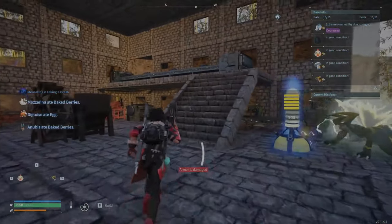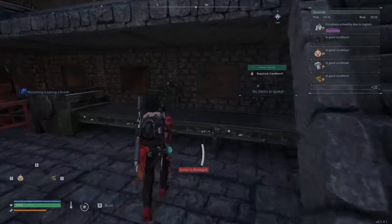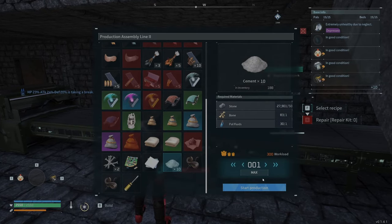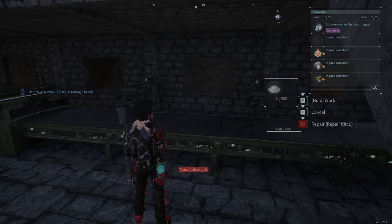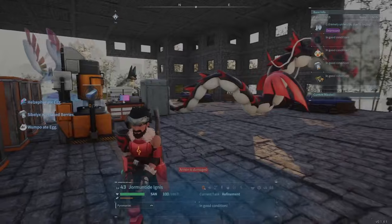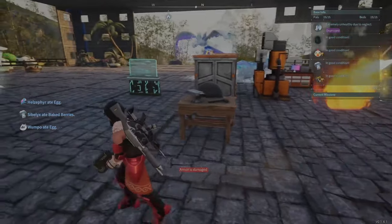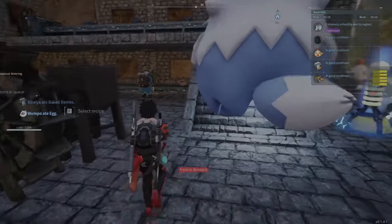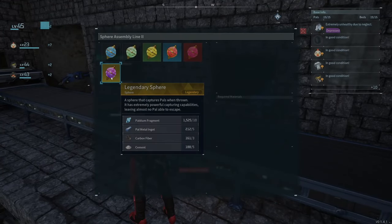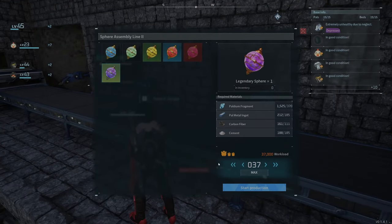Our last step is going to be crafting cementing paste from all the materials we've gathered. You're going to come over and craft your cementing paste. Then you're going to come over to the Electric Furnace and make pal ingots — as many as you can. And if you don't have paladinium fragments at this point, start turning stone into fragments. Then you're going to come over and craft your legendary spheres.